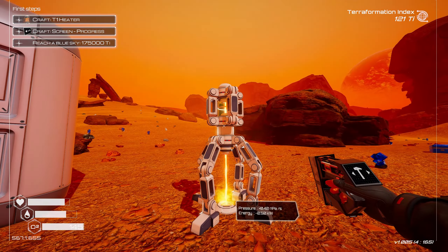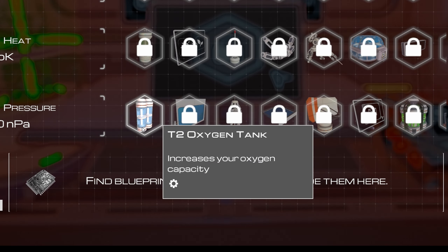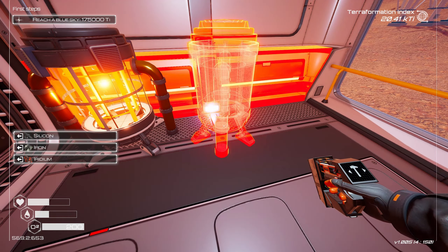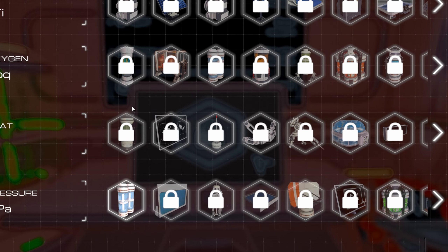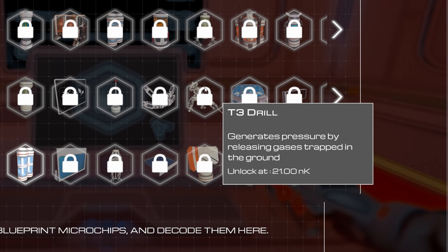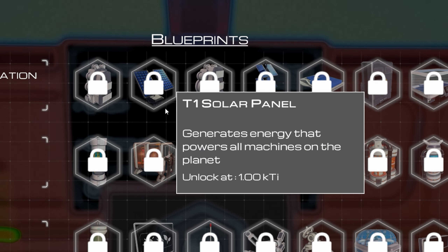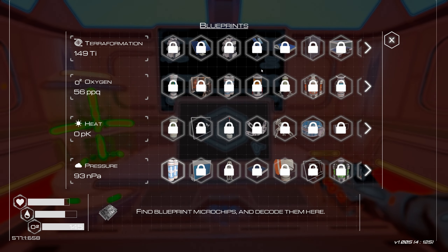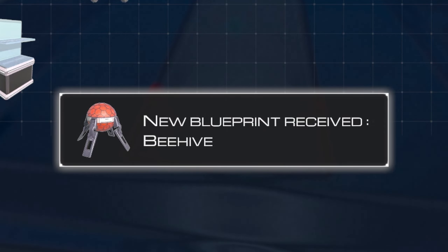At the very start of the game, you begin by producing pressure, which quickly unlocks an oxygen tank, allowing you to explore further and gather materials to construct the first heating machines. Heat, in turn, unlocks improved oxygen production, leading to even better heaters and ultimately upgrading pressure machines. All the while, the general terraforming index increases, granting access to improved power sources for your oxygen, heat and pressure machines. Most of the game follows this pattern — nearly everything you unlock directly fuels your progress and unlocks something else.